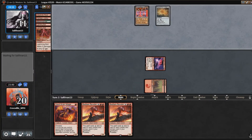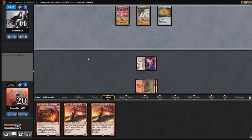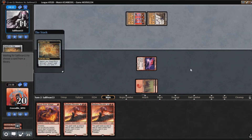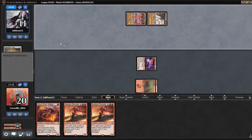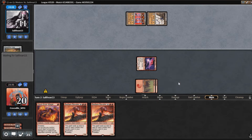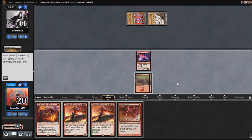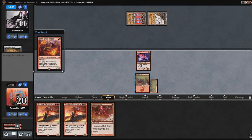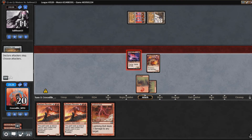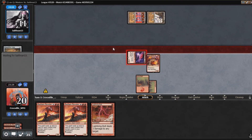Now we do have five spells in the graveyard, so these Bedlam Revelers are actually only going to cost us three. Our opponent has a turn three Tron. We drew a Lightning Bolt, so I'm going to play the Soul Scour Mage and swing for three. Our opponent is getting low on life.